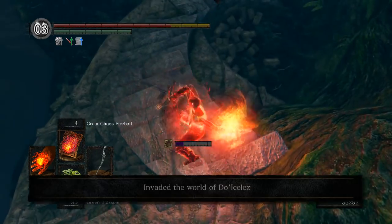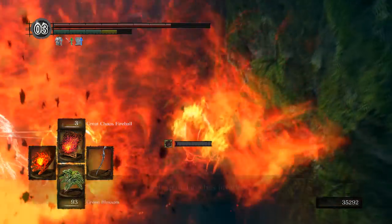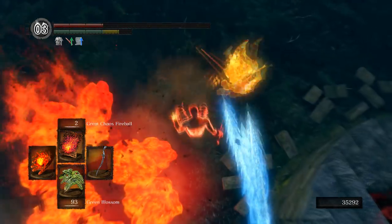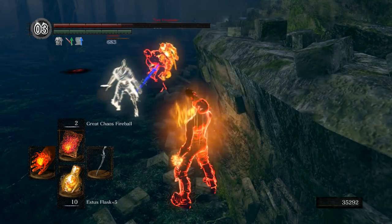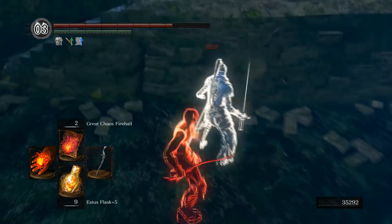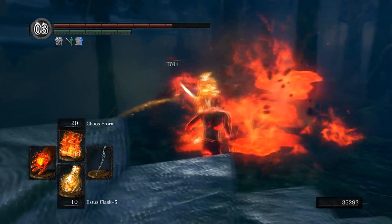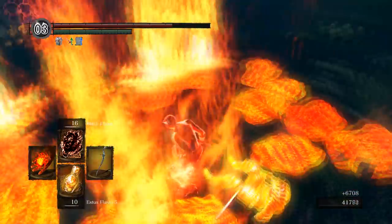My final choice was 27 attunement, with which I equipped Black Flame, Great Chaos Fireball, Chaos Storm, and regular Firestorm. It also turns out that there's a direct upgrade to Firestorm called Fire Tempest, which I had no idea existed, so if you're planning on using my spells, use this one instead. Initially I ran two copies of Black Flame, but over time I saw I wasn't relying on it as much as I expected to, and I didn't really use up more than eight casts. Regardless, it's essential for its high poise damage, high cast speed, and strong ability to catch rolls and wakeups, so I definitely recommend at least one copy.